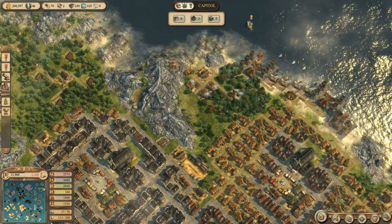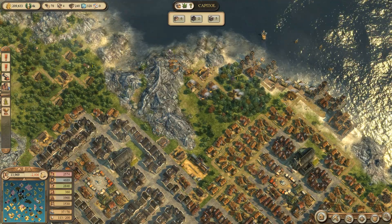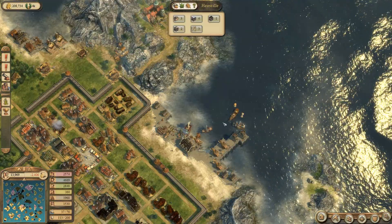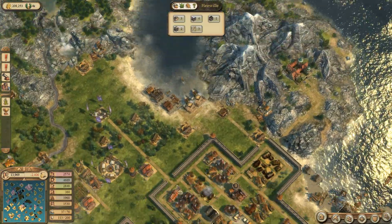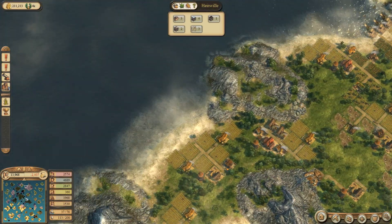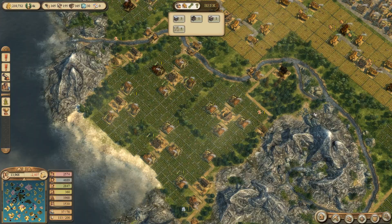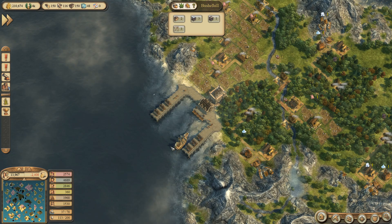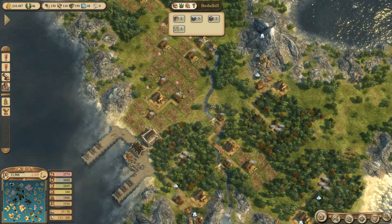We got 200,000 gold coins now. Seems like we are doing business. Again, 1,000,000 - and then Giovanni is going to lose his capital. I will just have to fortify all our harbors before that.